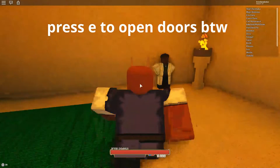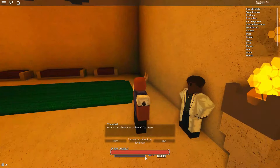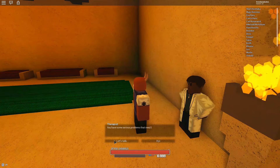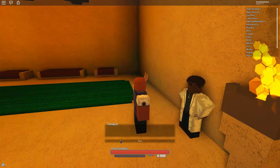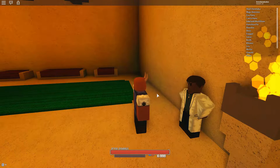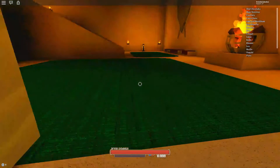You've got to talk to this man right here in the alcove. Click on him and you can say 'want to talk about your problems?' — say 'sure.' He says you have some serious problems that need to be looked at, 'shall we dig deeper?' — 27 silver, bam. Then you won't hear the voices and you won't get the spam anymore. That's how you get rid of insanity.